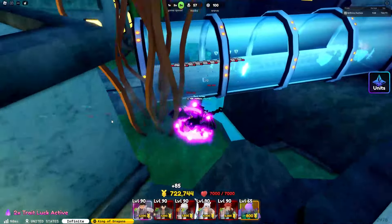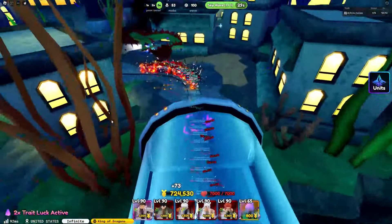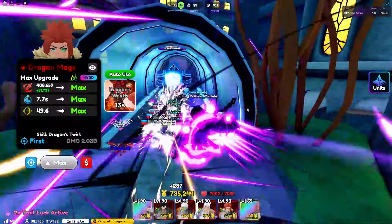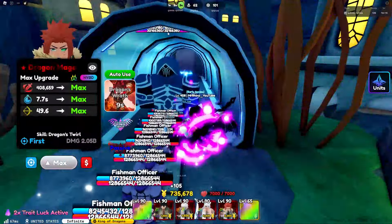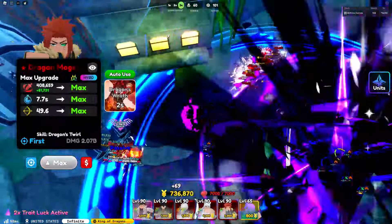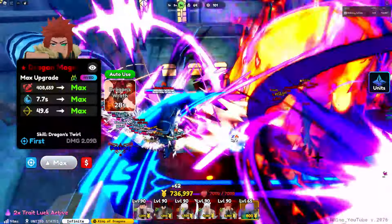Wait, you can actually fall off the map here — this is the first time I found out about that! The wave 100 boss has 32 million HP and 16 million shield, plus he's really fast.